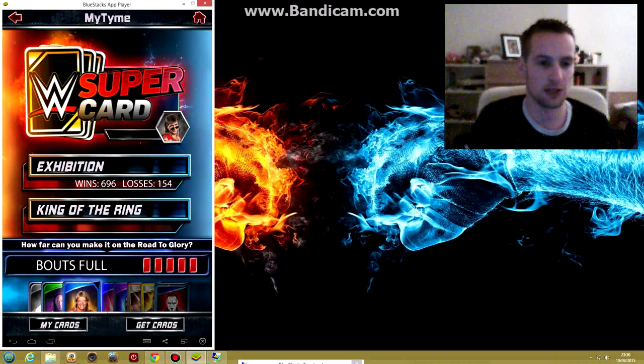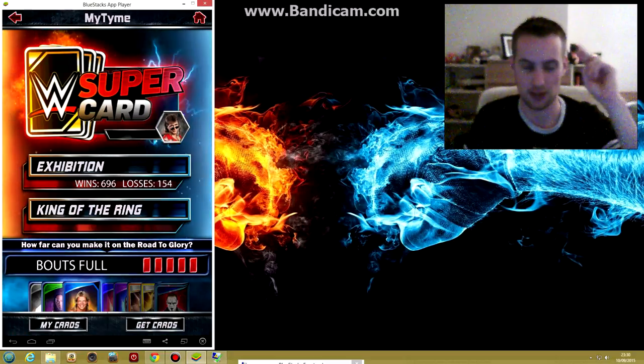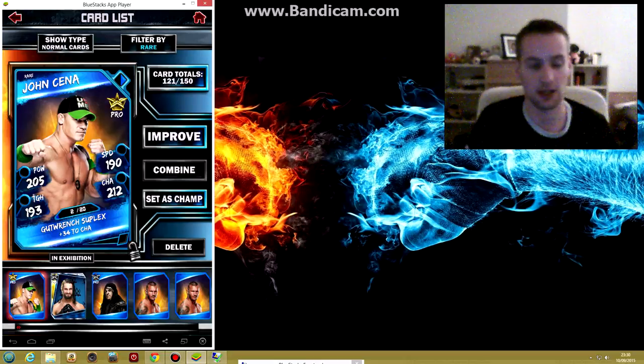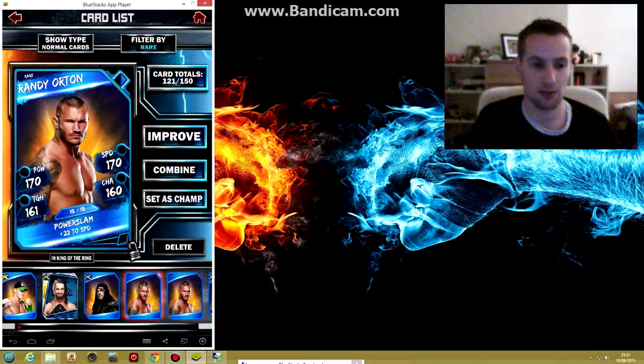Once you get a card made up to the maximum and you have a second copy to do the same, you need to be prepared. My Randy Ortons here are both 15 out of 15 — they look good to go. But notice they have two different stats. One's doing 22 on his power slam and the other is doing 18, but has more speed. Why? Because of a big change they've made in Season 2 — they've allowed you to customise your cards.